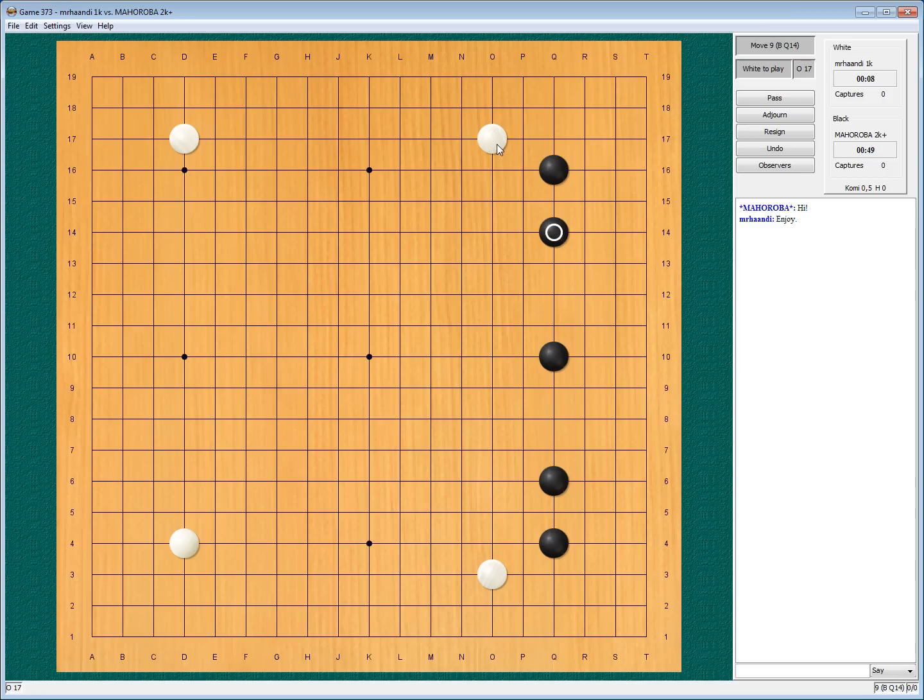If my opponent is so kind and responds, he is concentrated only on one side. And I can start building up a double wing very fast. Now I have to ask myself: do I answer his last move? If I do, I'll probably get pincered, I'll have a weak group, and he'll make those points. I say no to that.